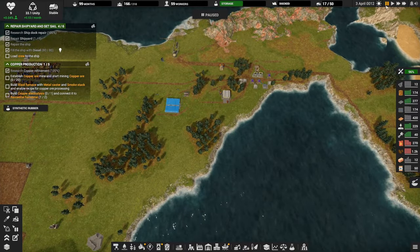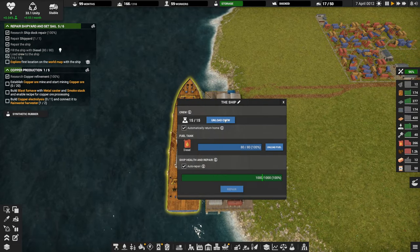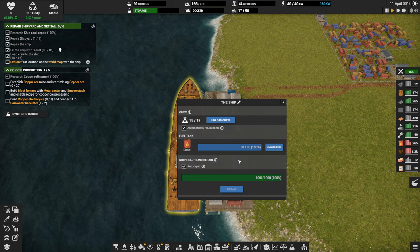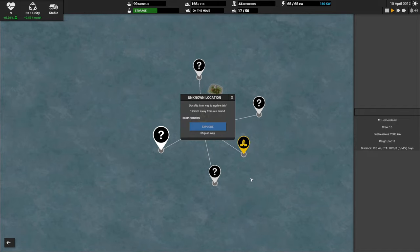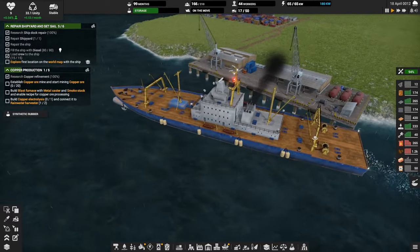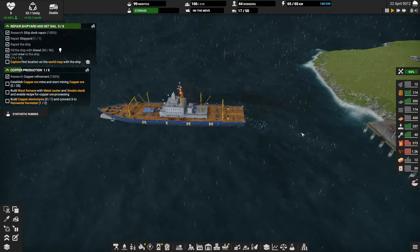All right, let's get back to it. I'm going to unpause the game and let's go load crew onto our ship and explore the map. Boom, load crew. We've got plenty of workers — there they go, all on board pretty quick. Now we need to go to the map and just pick a location. Any location will do. Boom, off we go. There goes our ship.